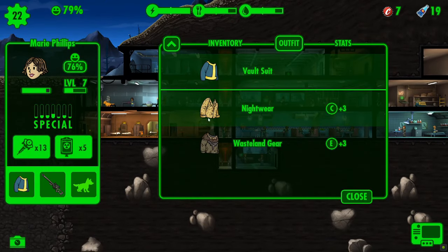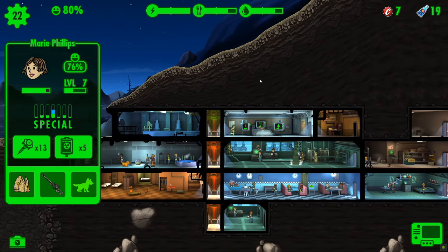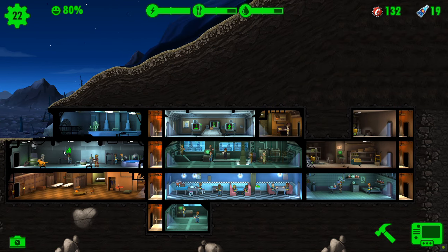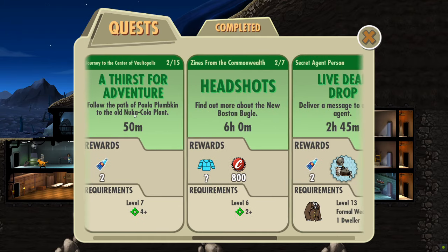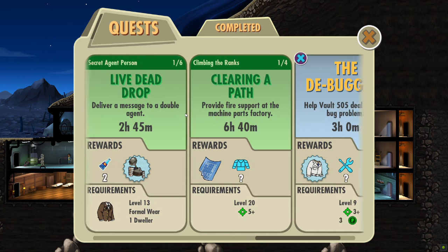We can put her in nightwear, which will give an extra three charisma and will boost her to charisma six, so more chance of recruiting people from the wasteland into our vault. And there's the mysterious stranger — 125 caps, oh yes! That puts us back up to 132 caps. To the person that commented: leveling up does not affect your rooms. Upgrading the rooms is what increases the difficulty of incidents — so a level one versus a fully upgraded level three room will have much harder incidents to deal with.